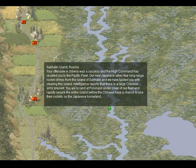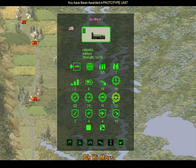Your offensive in Siberia was a success and the high command has recalled you to the Pacific Fleet. Our new Japanese allies fear long-range rocket strikes from the island of Sakhalin, and we have tasked you with clearing this island. Intelligence reports that there is a large Chinese army present, and you are able to land at Poronaysk on the cover of our fleet and rapidly secure the entire island before the Chinese have a chance to use their rockets on the Japanese homeland. It'd be interesting if there is a time limit where you have to take over certain objectives before the turns run out.